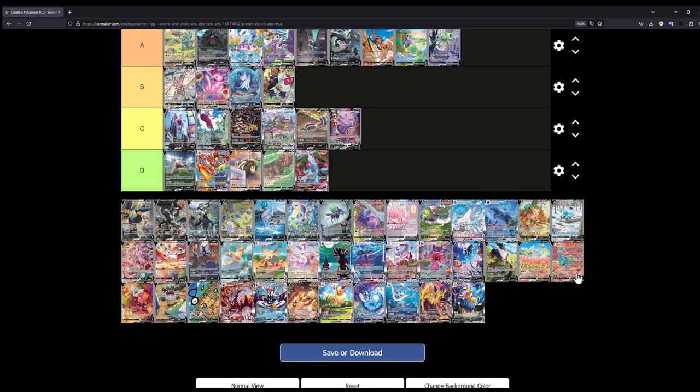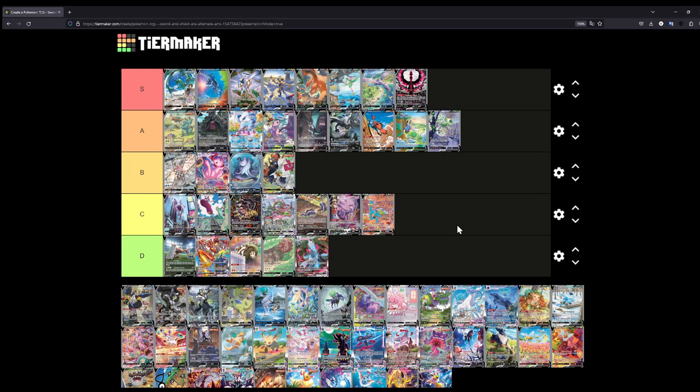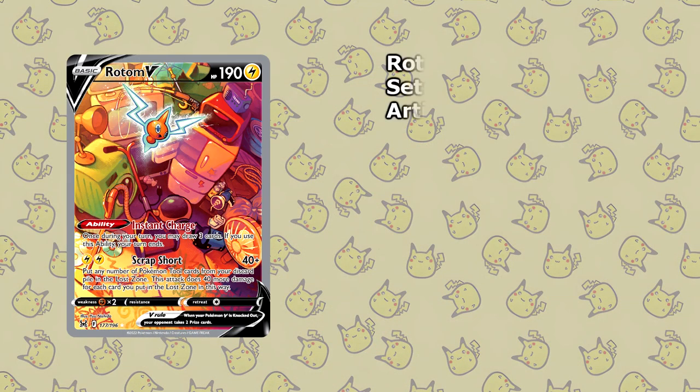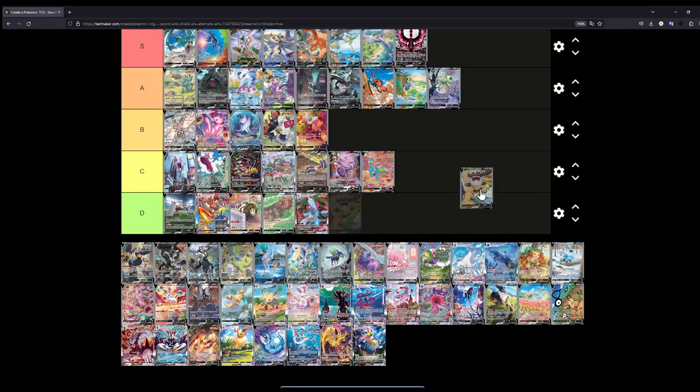The Machamp V — this is kind of a difficult illustration for me to rank. I'll put this at C, because there is so much going on in the background. You have the Machamp carrying a lot of things, and there's also a Trapinch somewhere in that illustration. But for me the proportions just seem a bit off. Rotom V — this is actually kind of a nice illustration; I'll put this at B. You can see all the different forms that Rotom can take in one illustration: the microwave one, the washing machine, the fan. It's such a cool illustration.